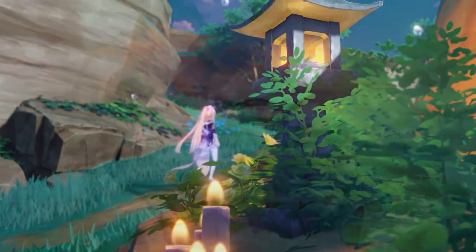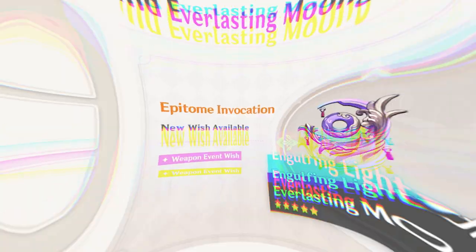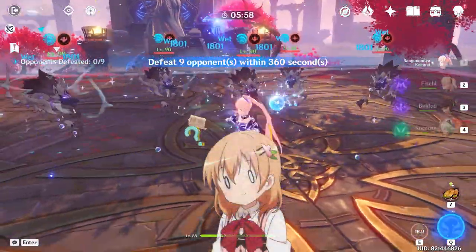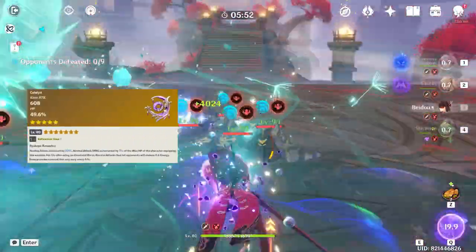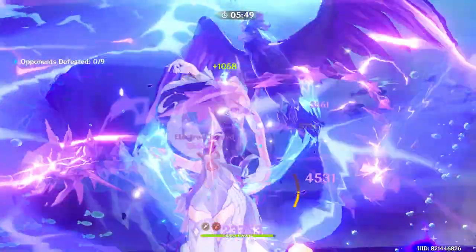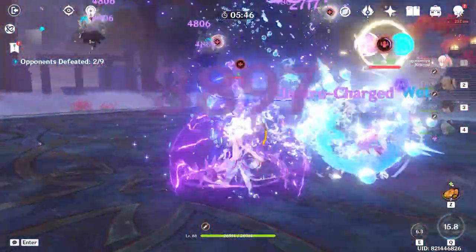Hoyoverse decided to let us know what weapons are going to be featured during Kokomi and Raiden's banner without having to rely on leakers. The Everlasting Moonglow will be available as well. You may wonder — isn't this her best-in-slot weapon? Yes, of course it is. But the weapon at the moment will only benefit her and Barbara, so instead of pulling for her weapon, you can use other options.